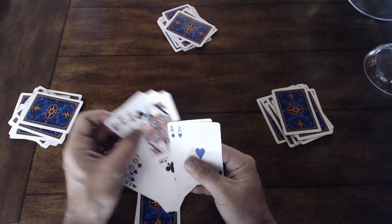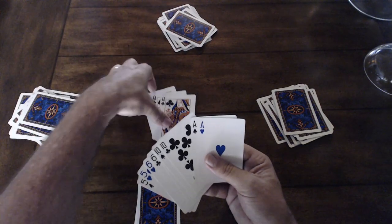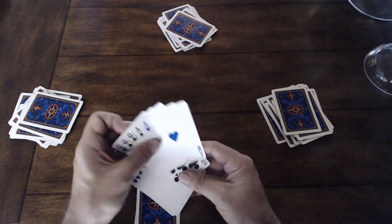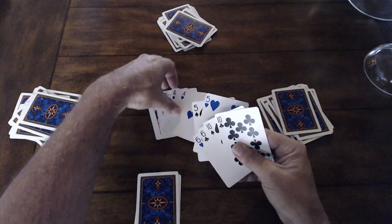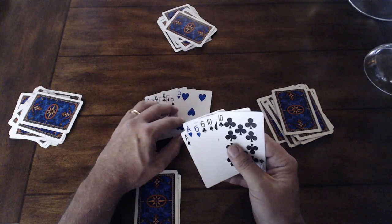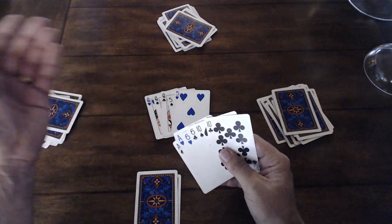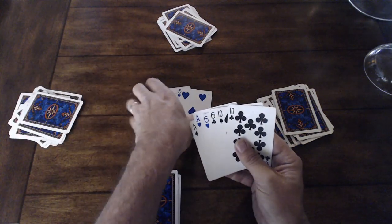Then you have three of a kind — I have three queens I could play, and only three kings or three aces can beat that. You could also play a full house: three queens and two aces, or three queens and two fives. Just like in poker, in order to beat a full house you have to beat the three-of-a-kind part, not the pair. So if I had three fives and two queens, the opponent would need at least three sixes or higher with another pair.